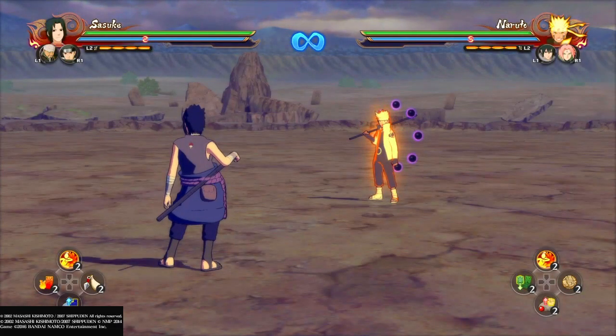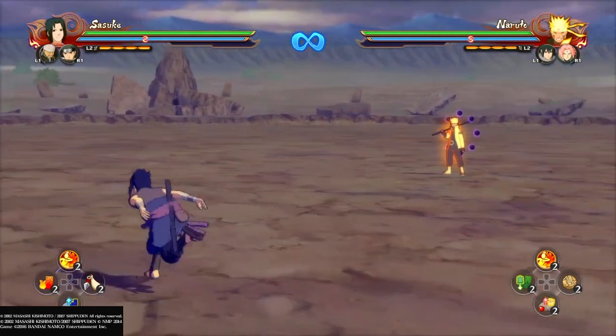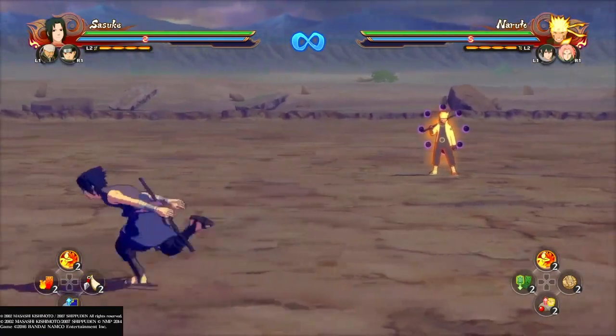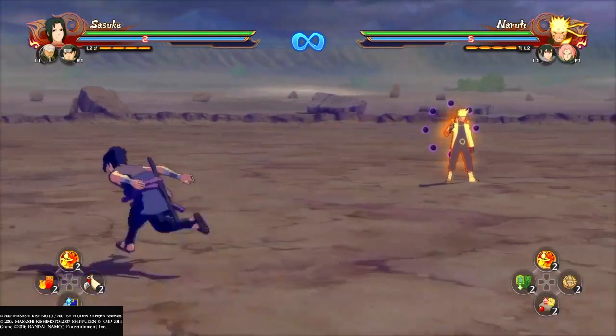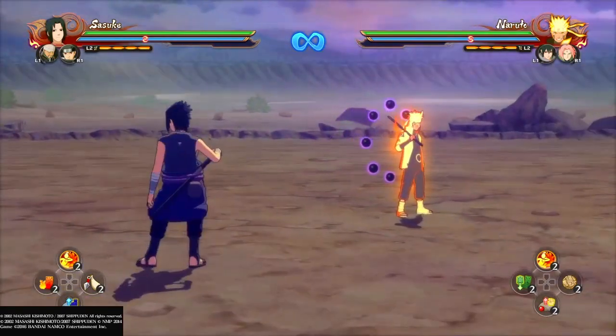As you saw in those clips, those are the ways you need to apply advanced switching — using it to avoid your opponent punishing you, and using it to make yourself safe by jumping afterwards and punishing your opponent for trying to punish Yi-sensei.